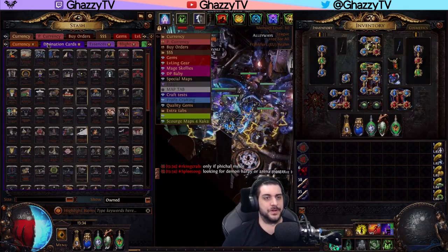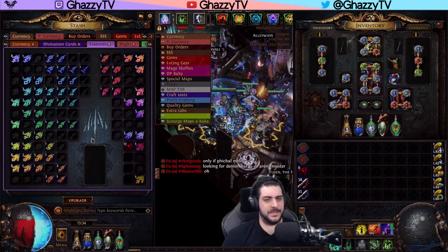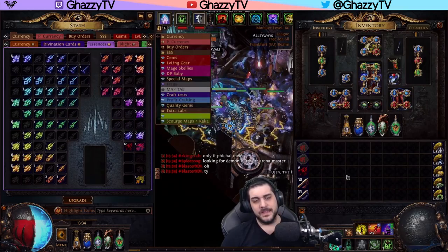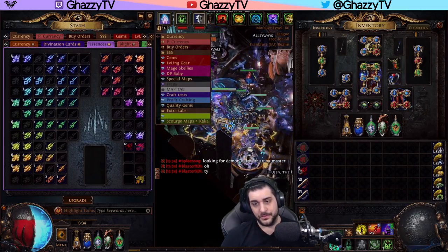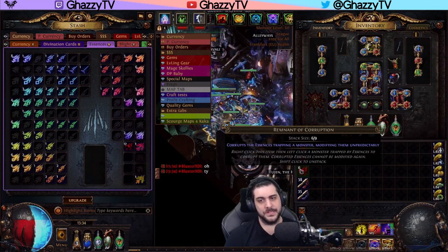I'm going to show you one map run with this strategy. Basically, you fill up your Essence tab pretty quickly — I've already been selling a lot. The other investment is bringing two, maybe three Remnants of Corruption. If you use them, make sure you buy new ones.